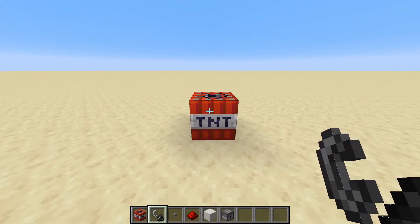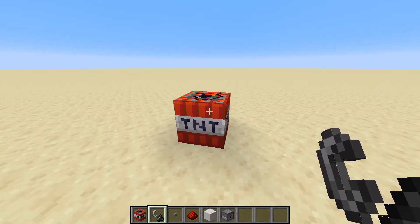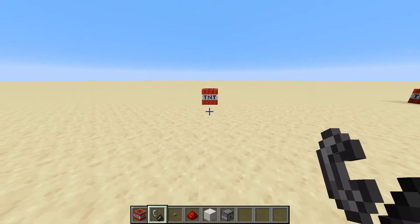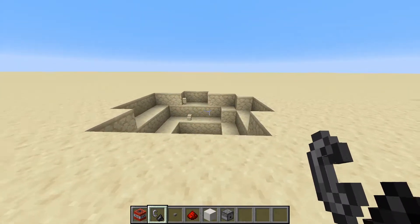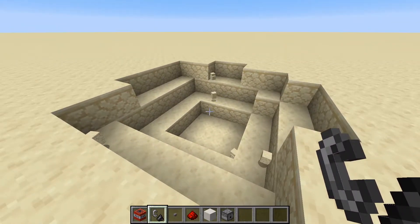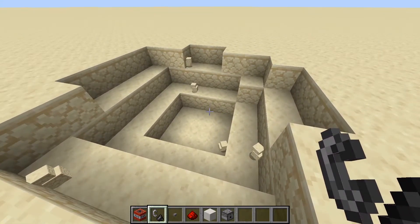As I'm sure many of you know already, TNT can be ignited by using a fire charge or flint and steel on it, and we'll see that the TNT will explode a certain area around it. Also, if you have the fire tick game rule on — which some servers do, some don't, but I think it is on by default — there'll be some fire generated around here by the TNT.